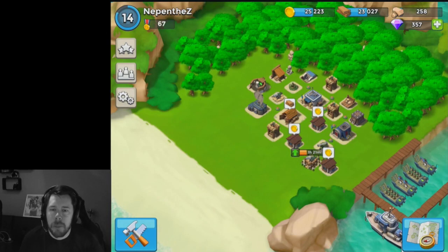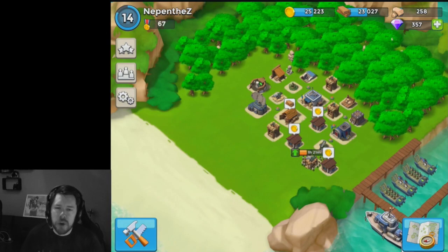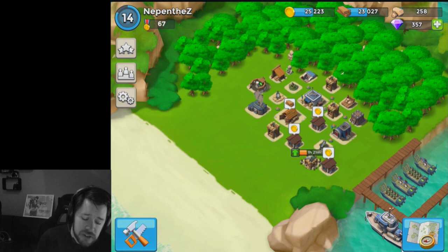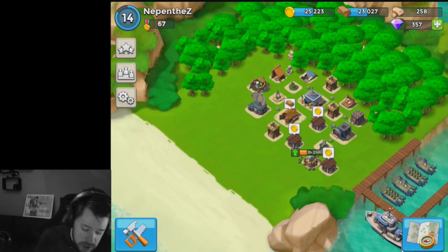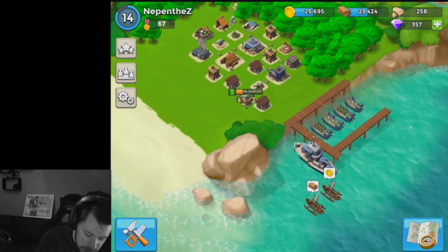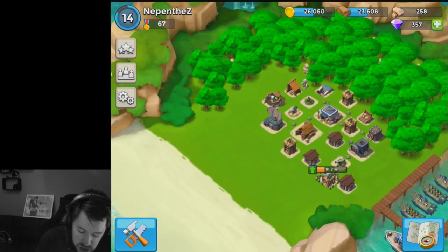What's up guys, Nepenthes here and welcome back to some more Boom Beach. We're at episode number 13, unlucky for some. I made some changes — as you can see I've got stone up in the top right hand corner now and 357 diamonds. As per usual I'm going to take you through the upgrades I've done, show you what we're going for next, and then we're going to go ahead and take some bases down.